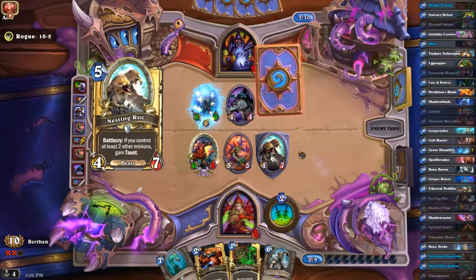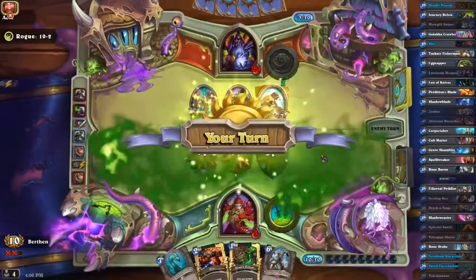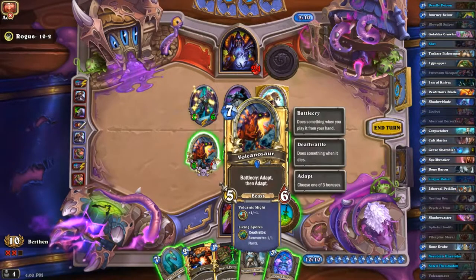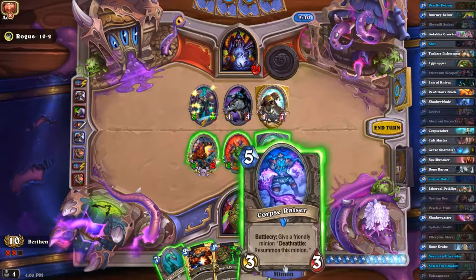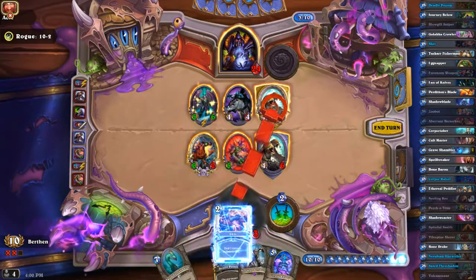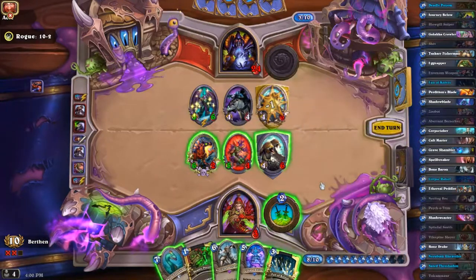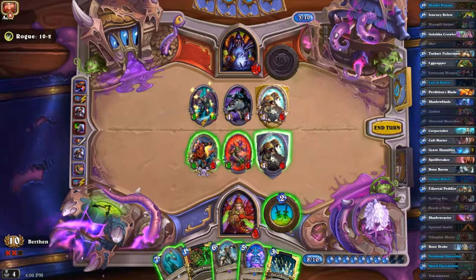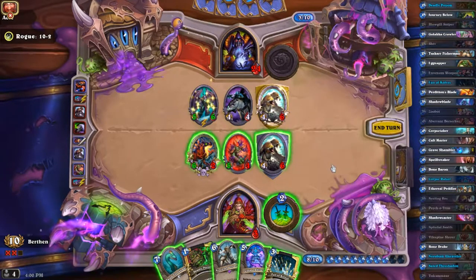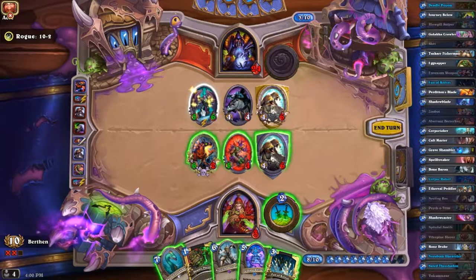He's going to enrage this — oh no, I was going to say I'm kind of close to lethal but not anymore. If I resummon this it's only going to be a five-six. I haven't actually used this card much so I'm definitely going to ping this to kill it efficiently. Fan of Knives — if I fan of knives here this could kill that, and then this kills that and this kills that.